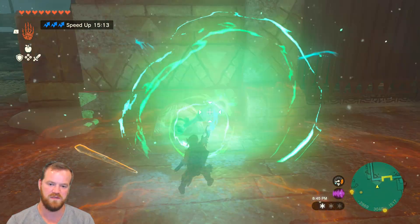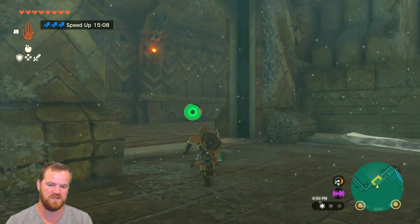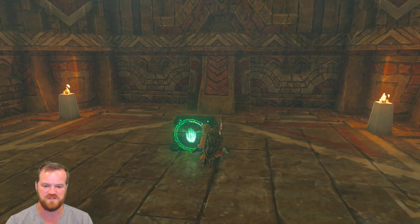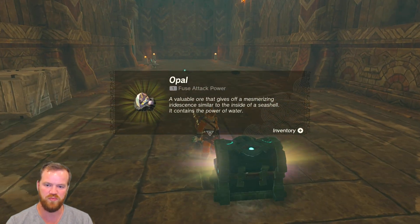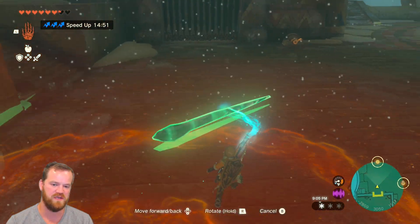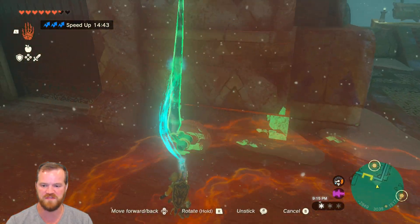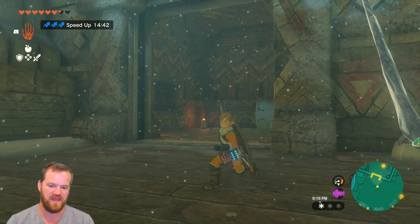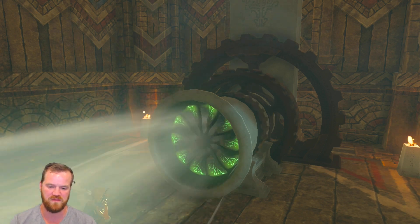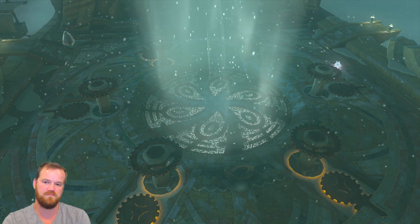Terminal number two is right by the air gust as well, right below where we were. If you open this, it kind of introduces you to the idea of how to do the switch and also gives you an opal, so we need to reproduce that on the other side. There's a flame emitter right in the face — so you take one of these icicles and attach it, and now you have something to grab the chest with. That's how you do terminal number two. Talk to Tulin, he can do a gust right through the turbine. Two down, three to go.